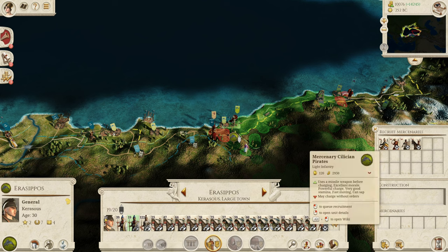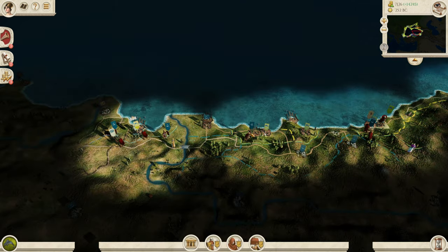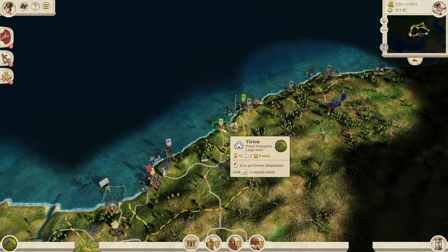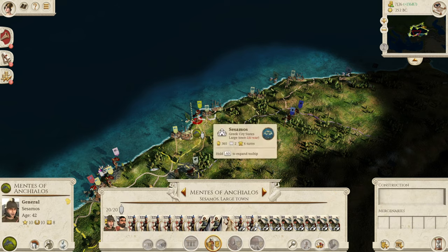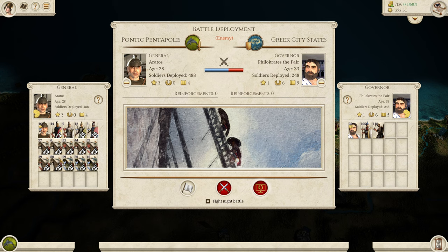We can't combine them because one of them is AOR. Let's get our Cilesian pirates — they can help us along. I quite like the Pisidian Javelinmen too, they are a good unit. Unfortunately we can't get past anyone because of Cappadocia and Pontus — that is a little bit annoying. But let's move along then over here. I've also been recruiting units in Heraclea Pontus over this way — we're going to get there ready to move as garrison units basically. So let's siege down Sesamos over this way.